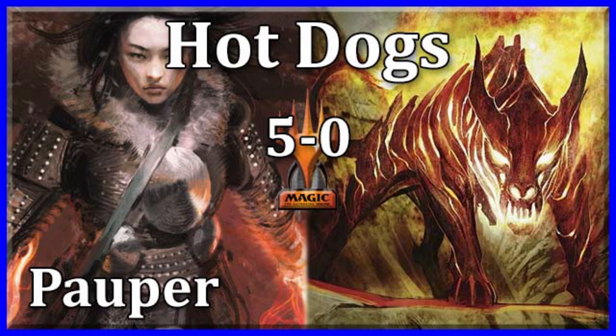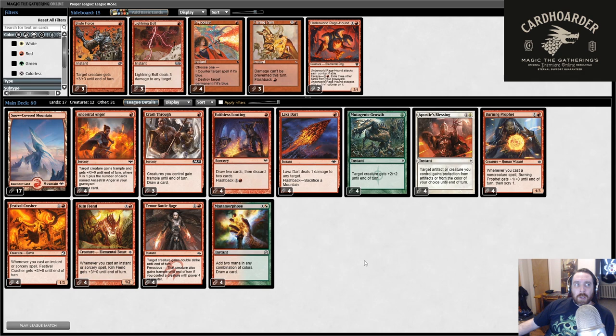Hello friends and welcome to another Pauper League. Today we're going to be playing Hot Dogs, the Kiln Fiend deck. This is the list we're playing today. A lot of people have started to move towards playing the 2-drop creatures exclusively. I still like having access to some of the 1-drops, but this is where a lot of people have been moving to, so I definitely want to give this a try. If more people are playing the 2-drop version, then maybe they're right.